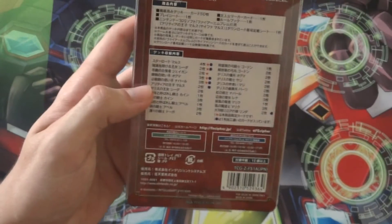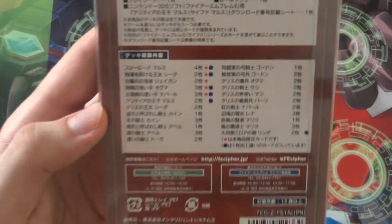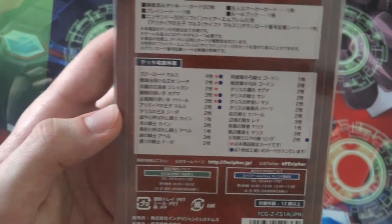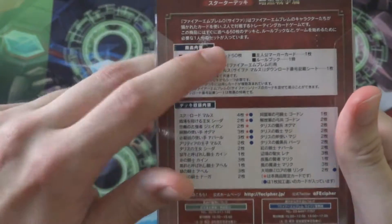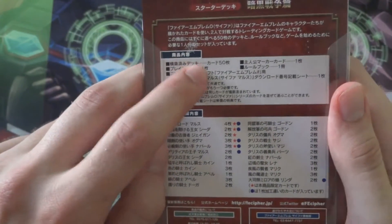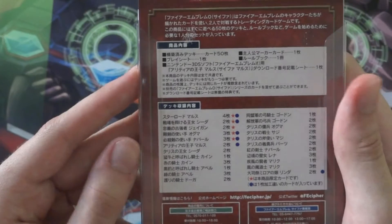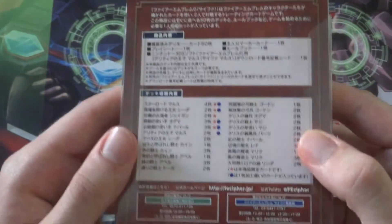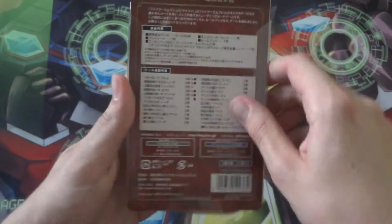Also on the back we can see a full list of what's in the trial deck. Those with the star are foils and those that are blue are simply what's exclusive to the trial deck. This shows that we have 50 cards in the trial deck, one main character card, and a 3DS code for I believe Minerva, then a rule book and a paper playmat. And that's about it that is inside this trial deck.